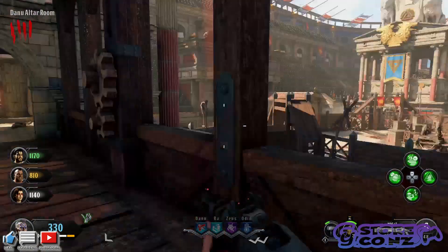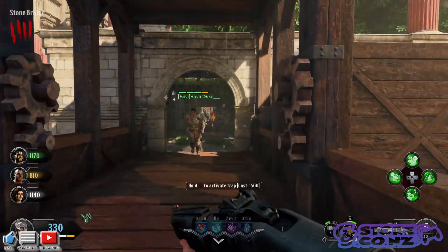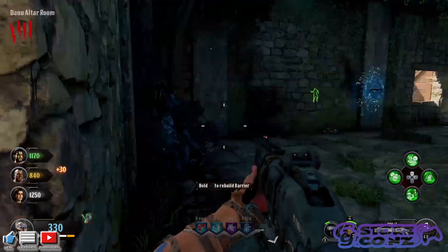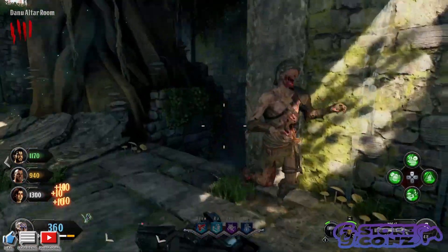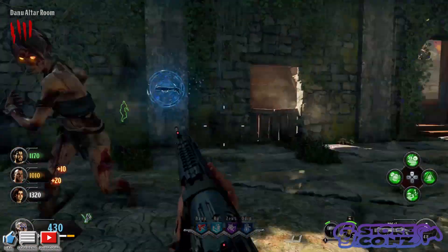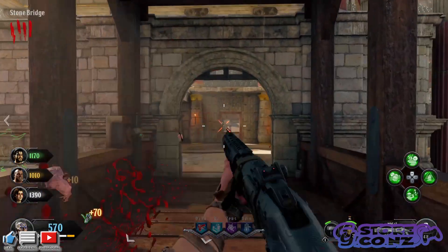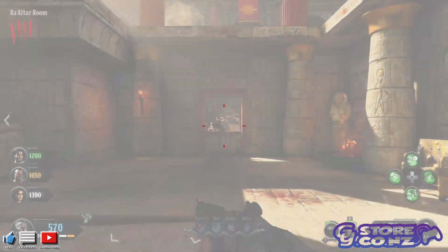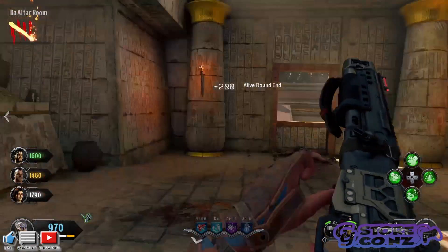The basis for the storyline is that these four people are time-traveling back into different periods with significant areas of history — obviously the Titanic is a big thing in human history, then the gladiator days with the Colosseum arena-style fighting to the death, and obviously Blood of the Dead, which I am yet to play, so I cannot give you too much information on that. I will be covering that in another video.